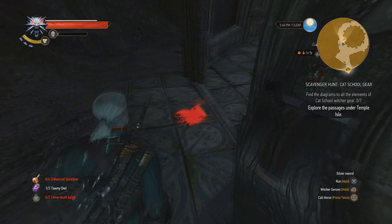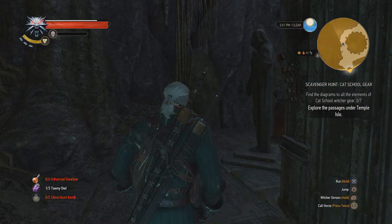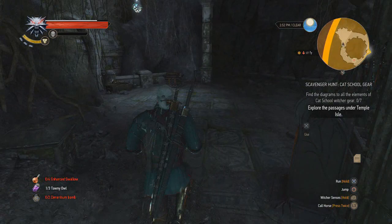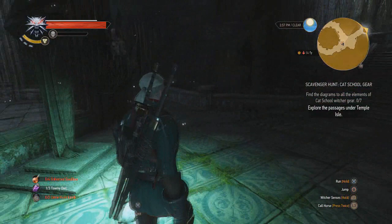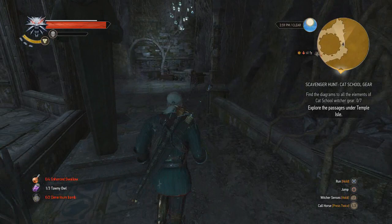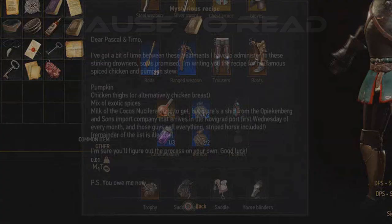Pause to read this. So they were experimenting on drowners and the experiment failed and the drowners died — wonder why that note's lying there. That looked like some blood on the floor, but Geralt didn't say anything about it, so let's continue to look for clues. Let's dispatch this wraith nice and quickly. Clue hunt — there's a lot of levers that we can use, but we don't want to start touching them until we've found all the clues lying around.